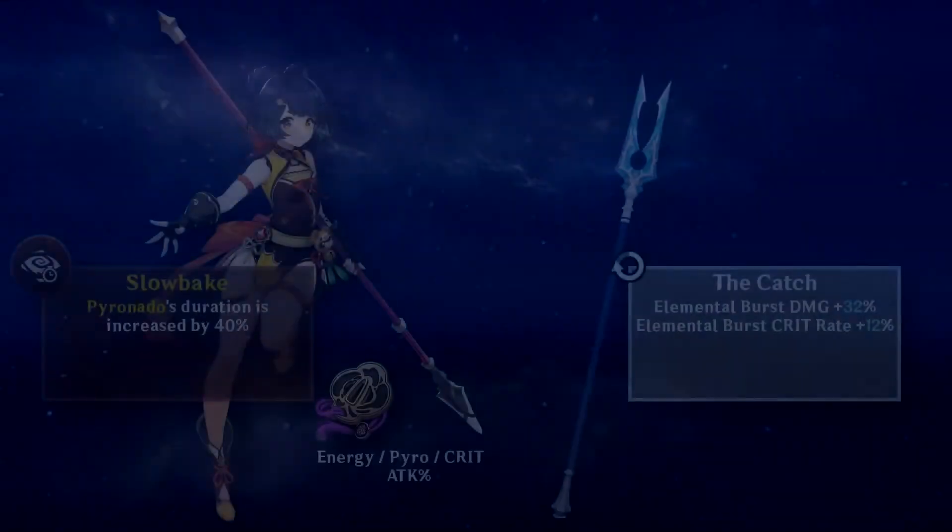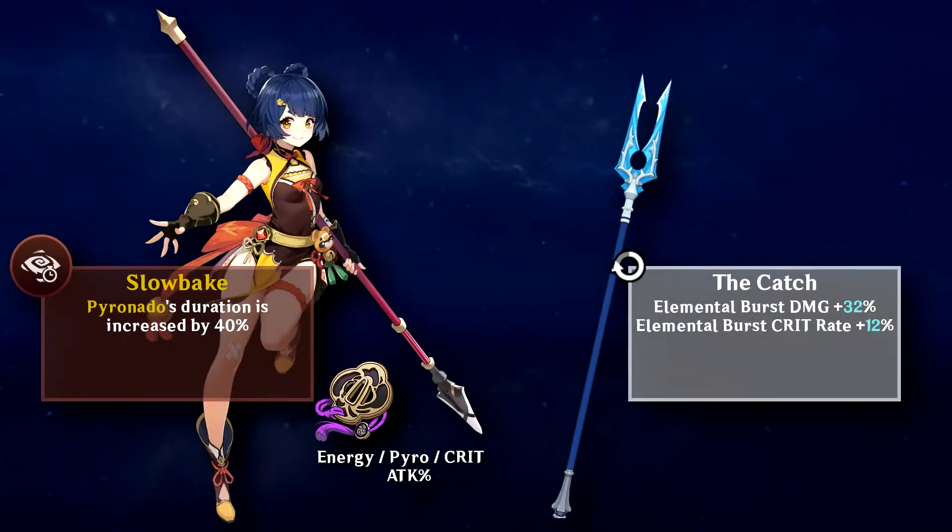If you look at Xiangling from the standpoint of someone who likes to play optimally, the shorthand advice is to fully invest in her burst and use any set and weapon combinations that lean into doing so. Her fourth constellation is her best one, and her sixth one is great if you have it, but not required. With all that out of the way, let's get more in-depth.